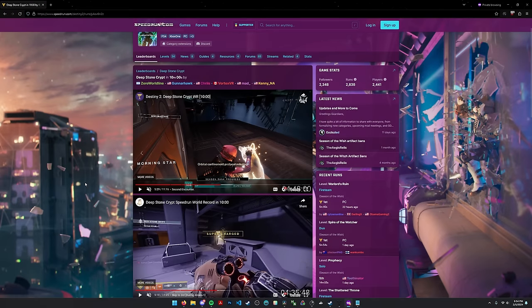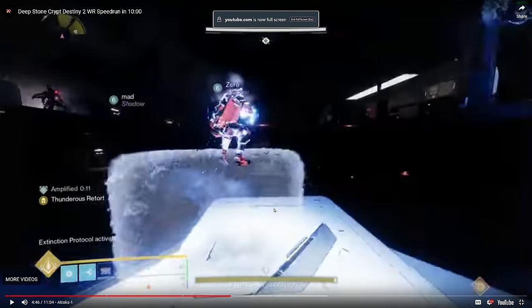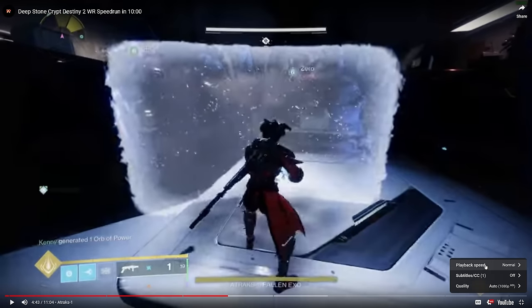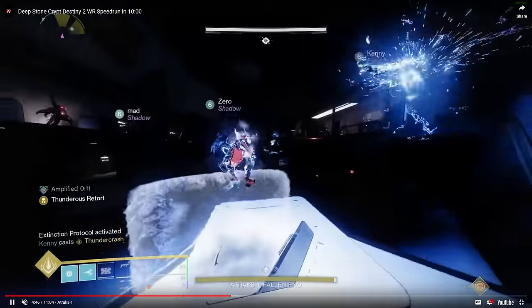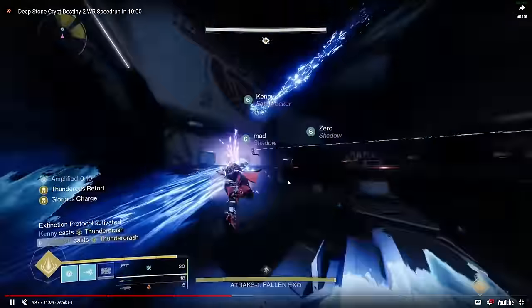Now let's talk about the actual Atrax encounter damage. Vortex is sitting at the top of the clone area. His teammates have used rockets to clear basically all the ads and nuked the servitors. Someone has scanner and calls the location — it's right — and everybody T-crashes or Nova bombs the clone. This season had Thunderous Retort, which made all your T-crashes do more damage, so you only needed two T-crashes and could have a Nova instead. Now they have a Warlock as well. That's pretty much main damage, with some Fourth Horseman involved from one or two people.